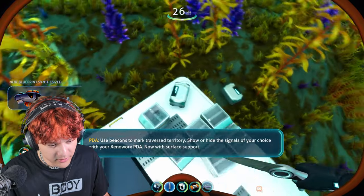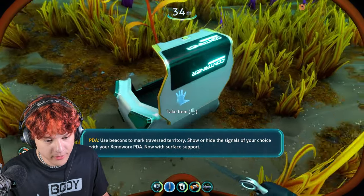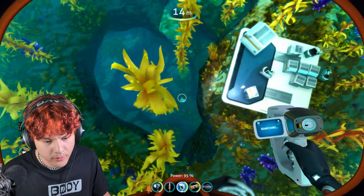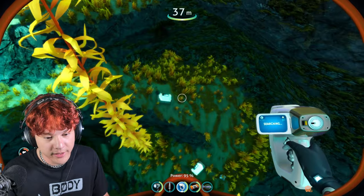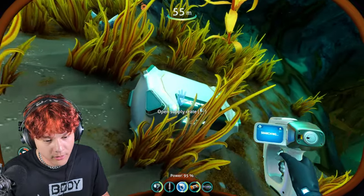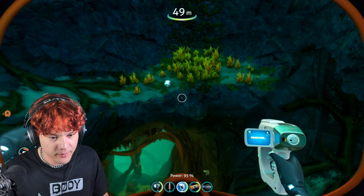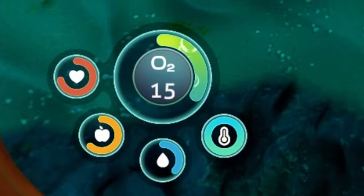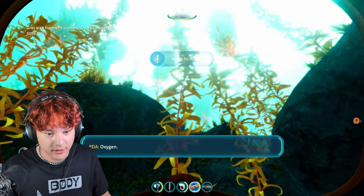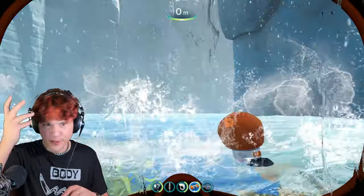A beacon? A flare. Water. What else? What's that down there? More crates. Let's open them. More water, another nutrient block, some quartz. What's this? 15 oxygen. I'm scanning it — oxygen. Let's go up to the surface. I launched out of the water.